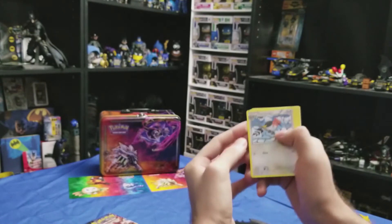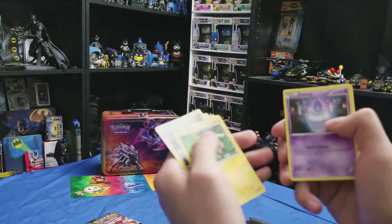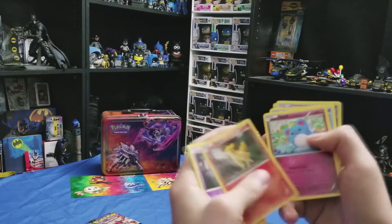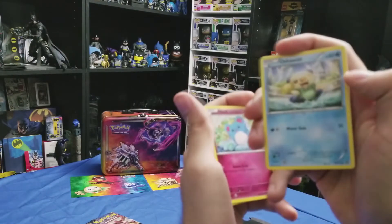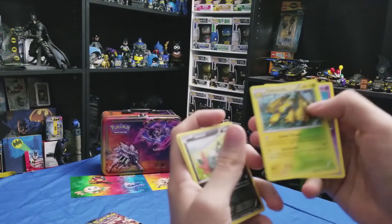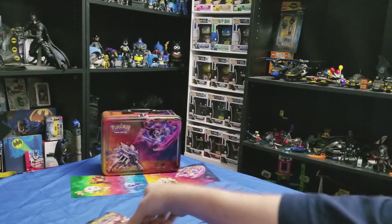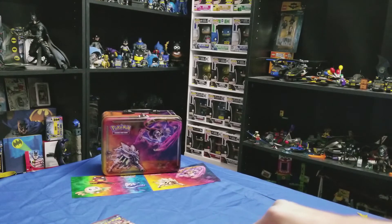You've got a Fletchender, Tinglegrove, Joltik, Litwick, Ponyta, Merrill, Oshawott, a nice little kind of shiny Sneasel there, and Galvantula and Driftbloom — so, hmm, fantastic, nothing terribly good out of that one there.